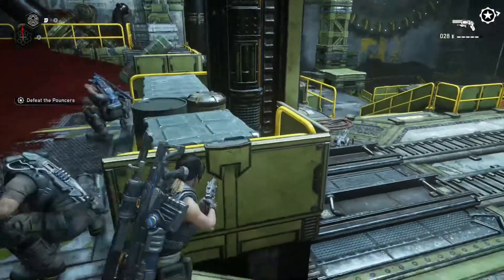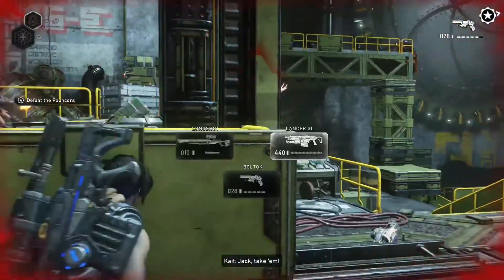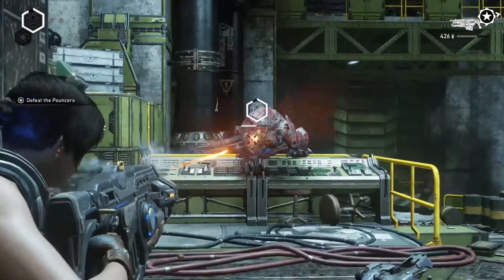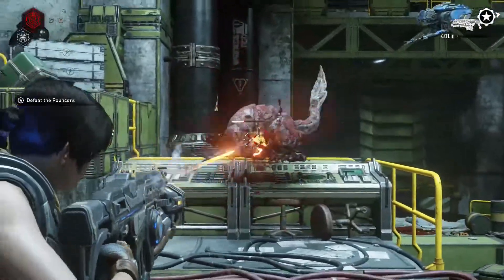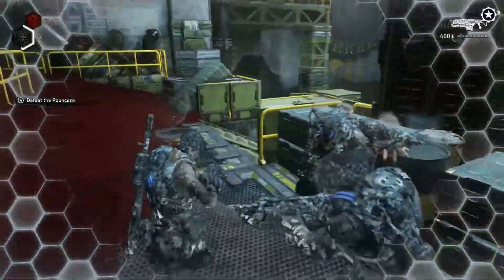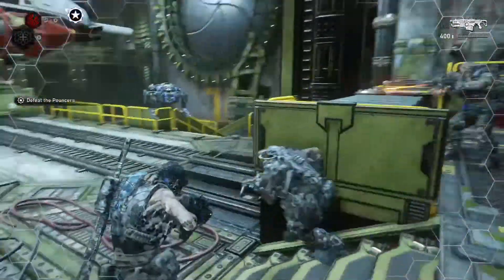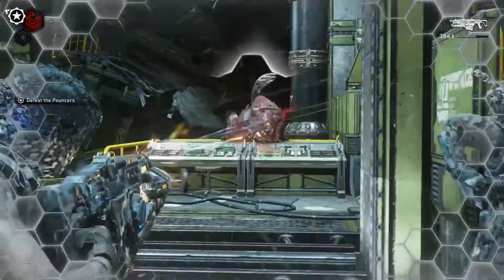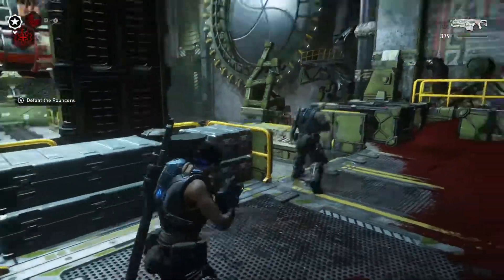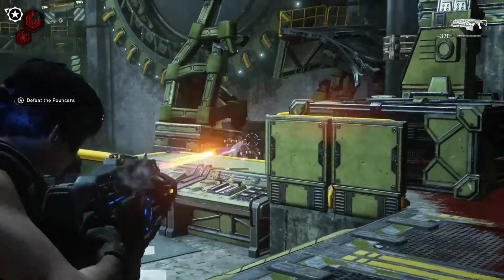As long as you're emptying a clip into him while he's possessed you're going to do some nice damage. I possess him here and just start emptying rounds into him. He does wake up pretty fast from that, but it gives me a nice damage boost and I'm able to finish him off easily enough — I use stim so I can absorb some damage and keep firing.